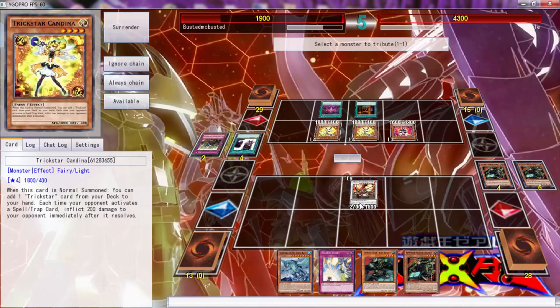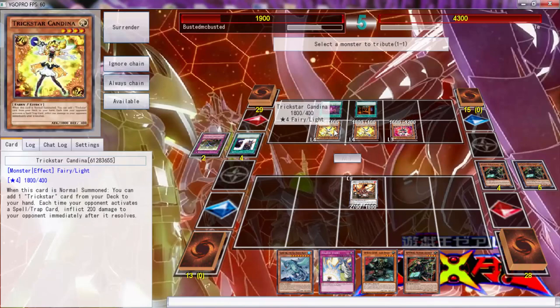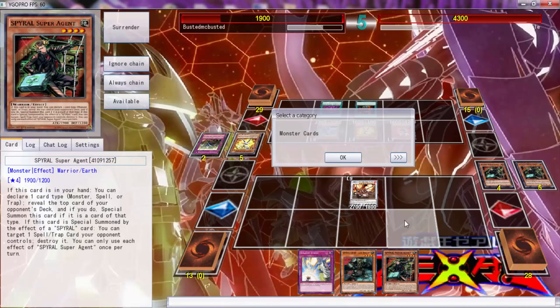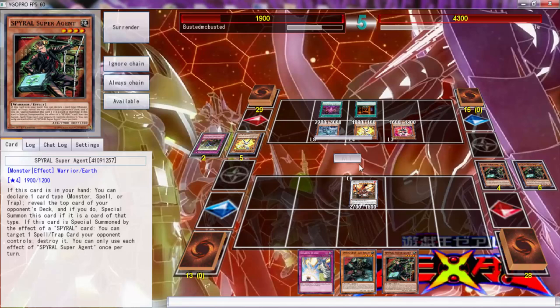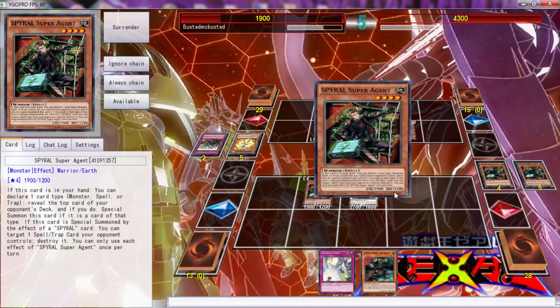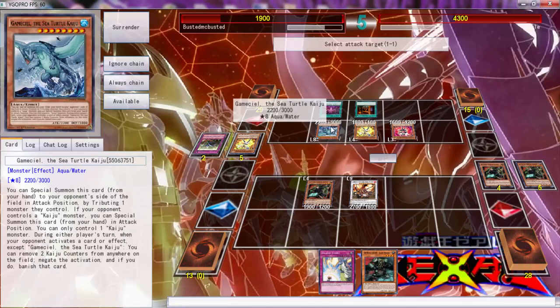I'm going to give him a Kaiju because I literally don't want to take any more damage. If I activate a spell and trap — no, I want to cancel. Might as well just do this, it doesn't really matter. Let's call monsters. It's a trap! Waboku is going to pretty much protect him.